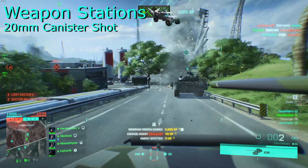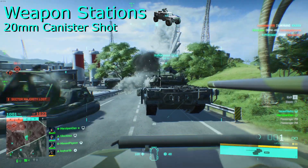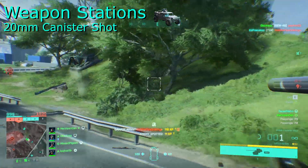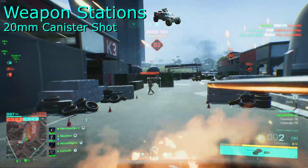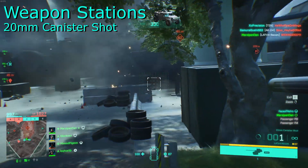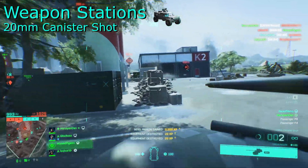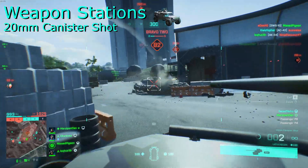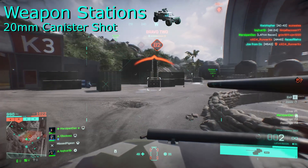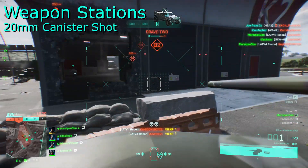The 20mm canister shot on the LATV is just plain fun. It works like a shotgun, so in order for the projectiles to hit, they require your targets to be very close. If all of the canister lands on an enemy infantry, you'll be rewarded with a one-shot kill. I strongly encourage people to try this out more. I know the 20mm flak is the new in thing, but the 20mm canister can make the LATV a hit-and-run machine. However, keep in mind that it doesn't affect medium or heavy vehicles, so you should stick to using it against mainly infantry and occasionally light armor.